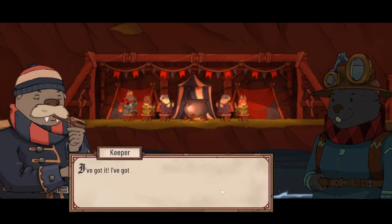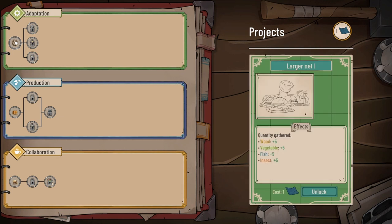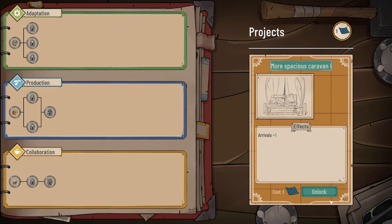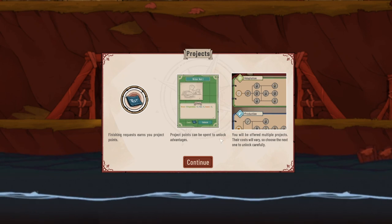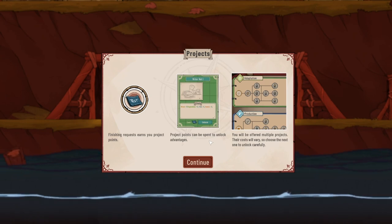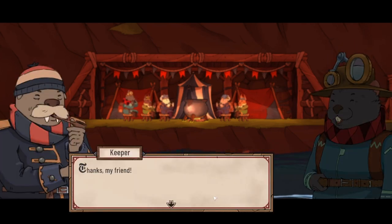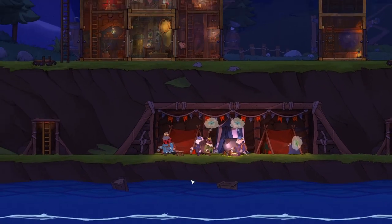We get to decide what we're making with these blueprints. Larger net — not sure how much we're gathering from it. Extra storage could be quite helpful. More spacious caravan — yes, let's do that. Finishing requests earns project points which can be spent to unlock advantages. That was it — I was holding you upside down the entire time! Glad I could help — I'll move on with the next caravan.